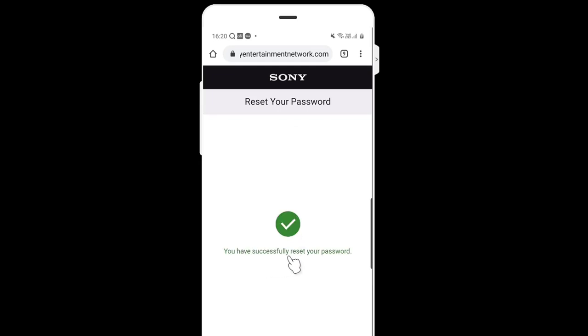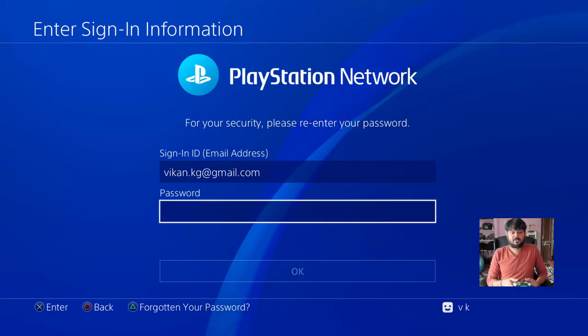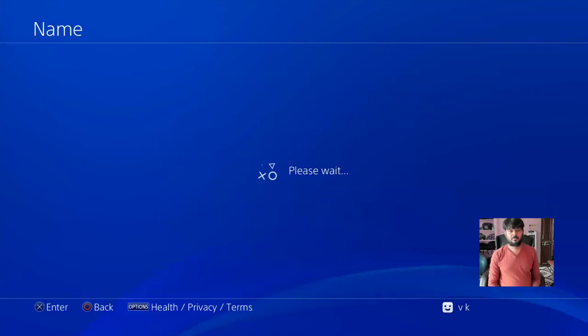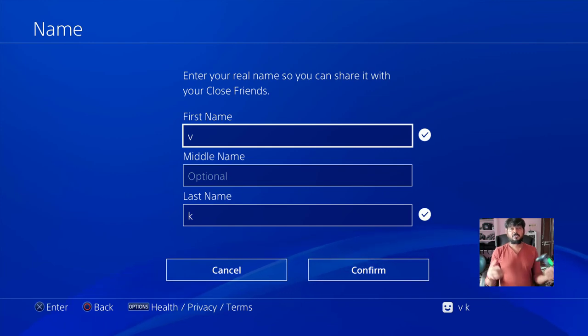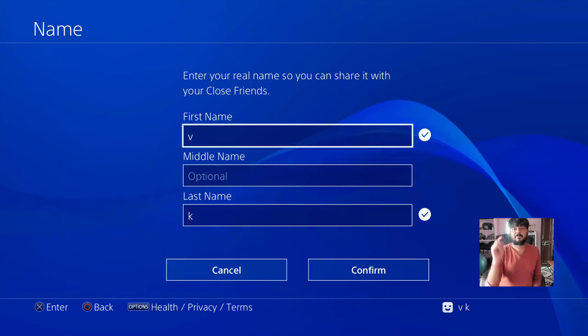You have successfully reset your password. Now I have to go back to the PS4 console and enter the new password, then give OK. Now this time I am able to log in with my reset password.